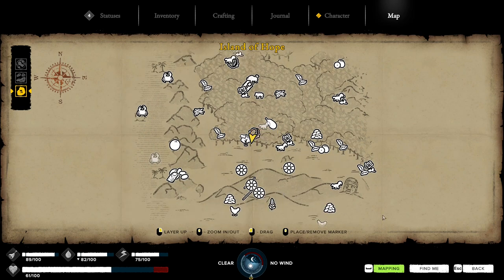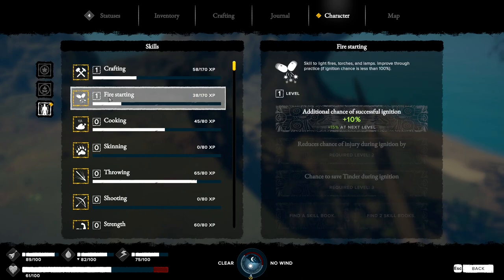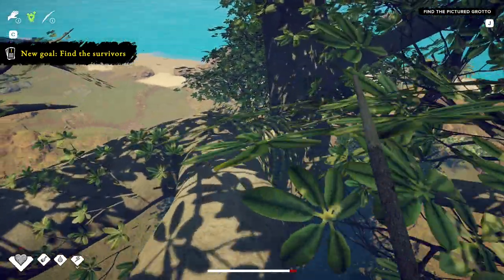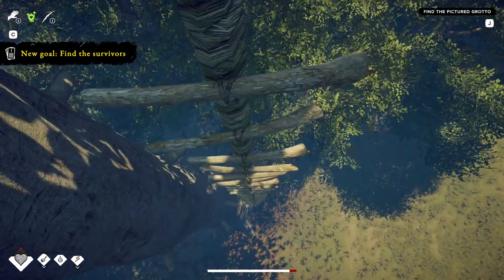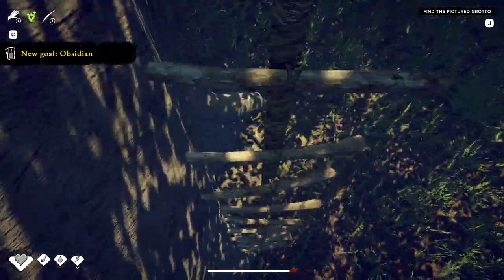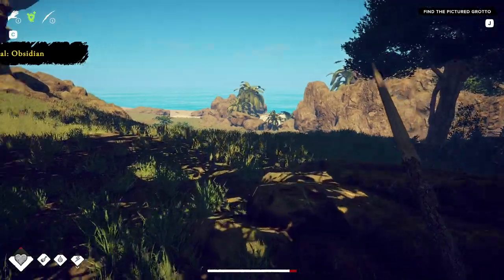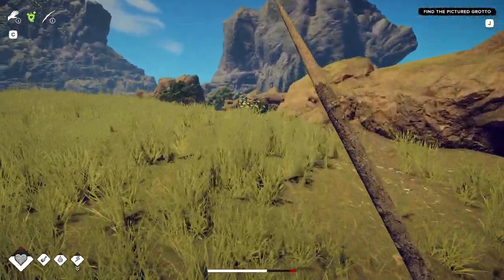I can do 'find me' which is right there. Got a fire starter, okay. Tutorial complete - now you can follow the story or explore the world on your own. Really? This was the tutorial? I want to get out of the tree. Find survivors - obsidian. Maybe I should run around and pick up some of these plants; one of them's got to be healing, right?